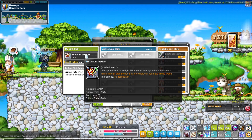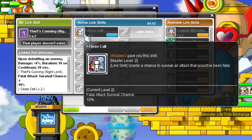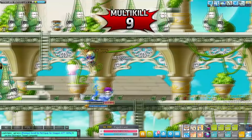Phantom's link skill increases critical chance — a very powerful link skill to have if you don't have max critical rate yet or you are a 5th job archer. Their Legion effect increases the amount of mesos obtained when looting, which is pretty much useless for non-Reboot players, but if you are in Reboot it will be pretty useful. Shade's link skill gives a chance to survive a fatal attack — at max level 2 it gives a 10% chance to survive one. Shade's Legion effect increases critical damage, which is useful for any class. Shadowers have the same link skill as Dual Bladers and Nightlords, and their Legion effect increases luck.